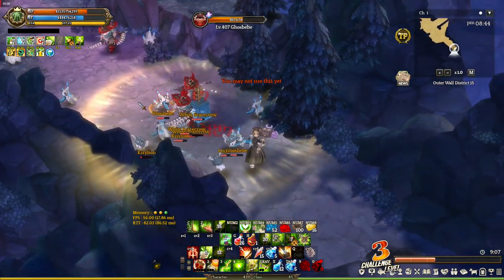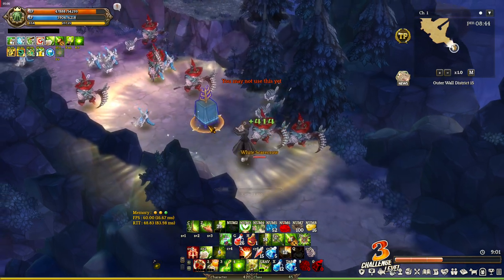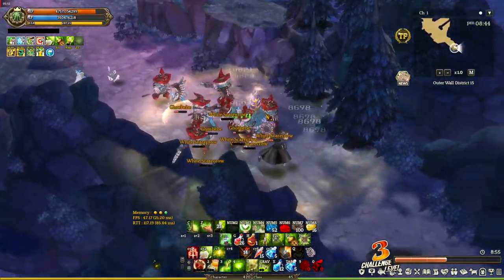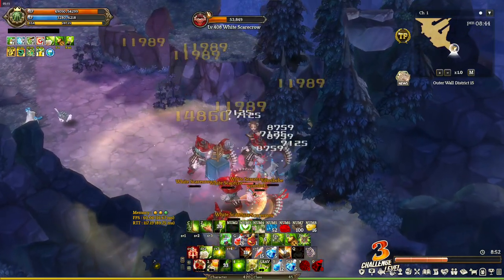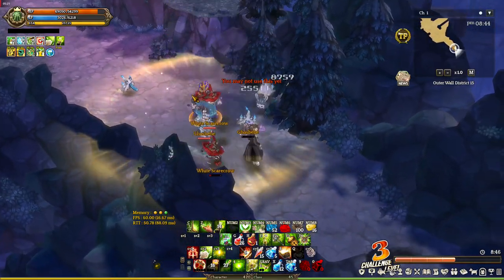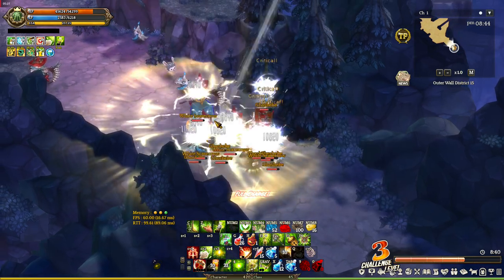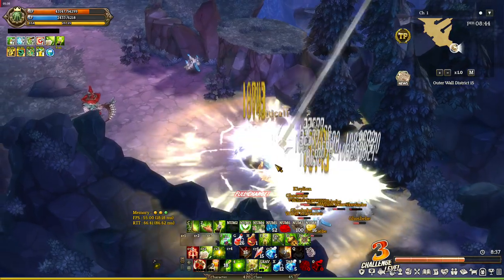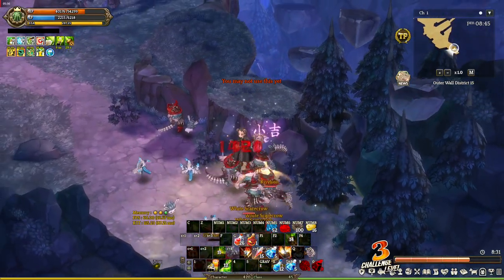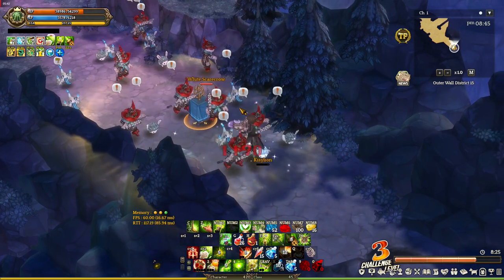For the disadvantages: this build requires you to stay at a certain spot, most likely around your Capella. When the boss moves a lot it gets difficult to benefit from it. Another problem is taking Chaplain — you only benefit from two skills, which feels like a waste, though the benefit from Capella is immense so it kind of balances out. There's also a lack of invincibility and mobility skills; you can use Anchor Thea but that's about it.